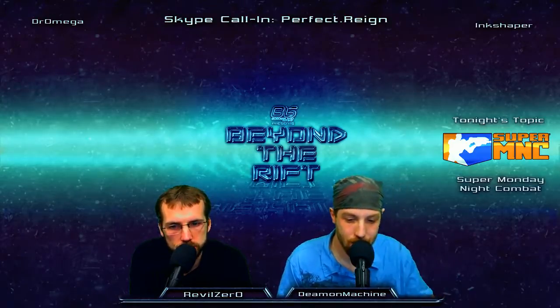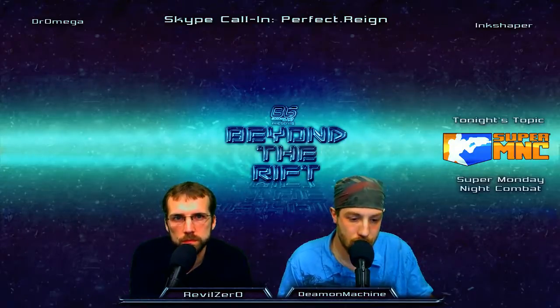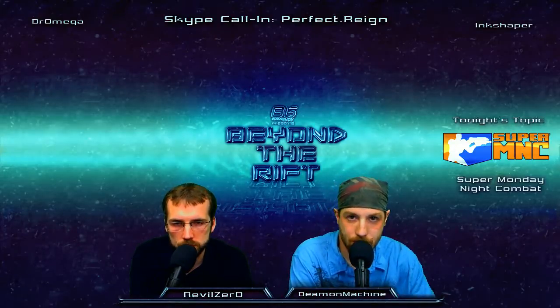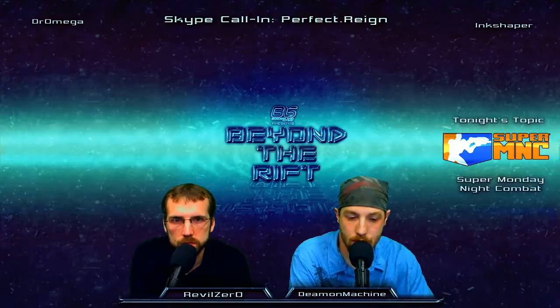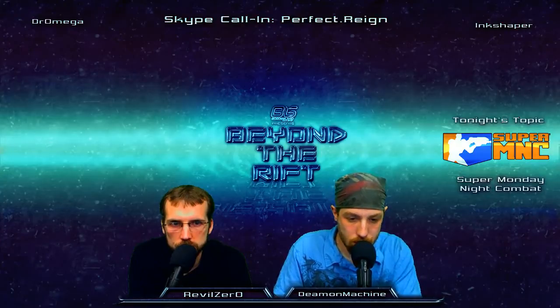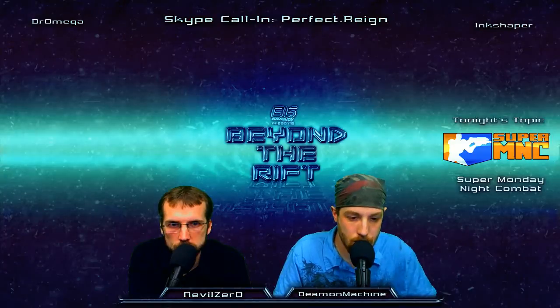Obviously the new map is pretty amazing. It's going to be really interesting to see how it plays out. I think they're still on Annihilator, but they added a new one — someone correct me in chat. They've basically added this giant cannon that costs $750 and it attacks the other team's side of the map — it just bombards them at some point. We don't really have any details on that right now, so we'll have to wait and see.